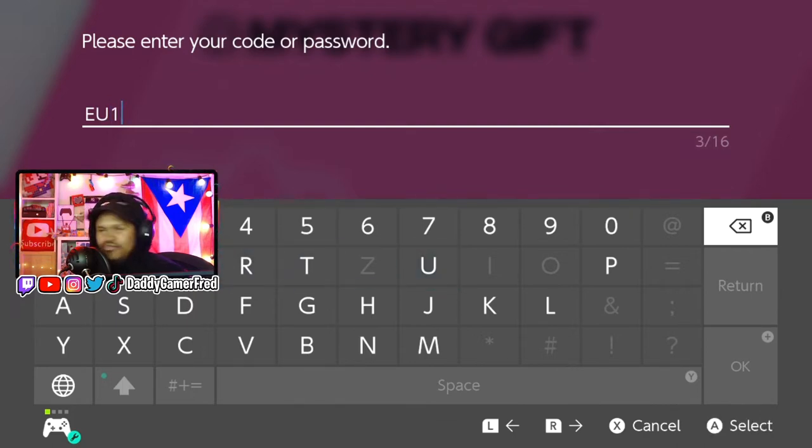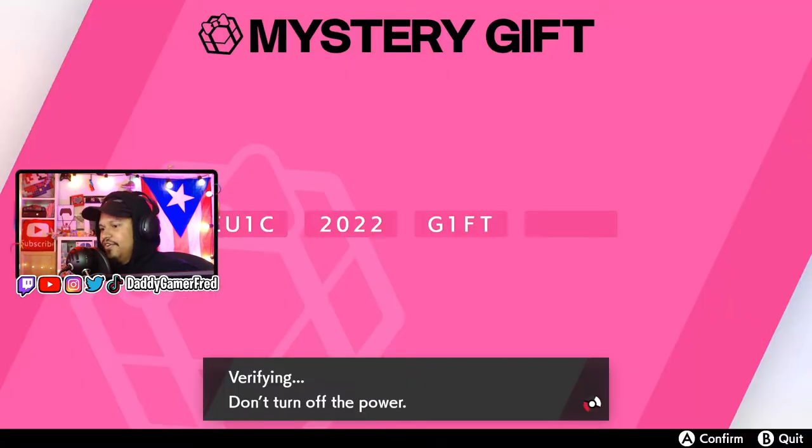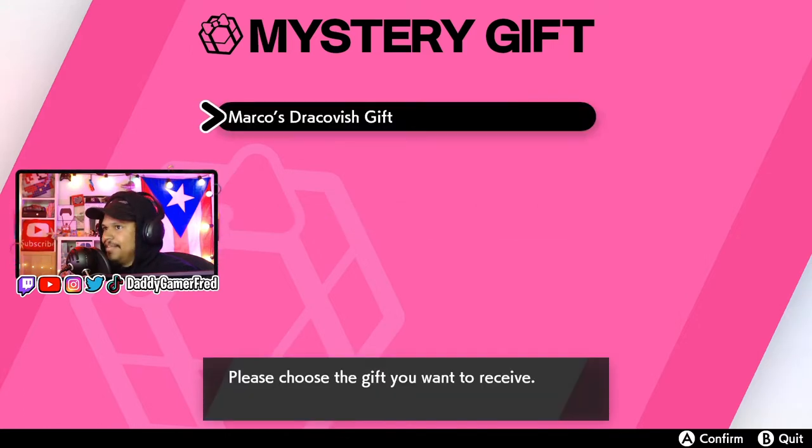This will probably drop on Monday. Verifying — don't turn off the power. EU 1C 2022 GIF. There we go.